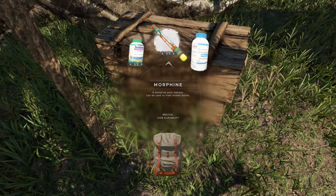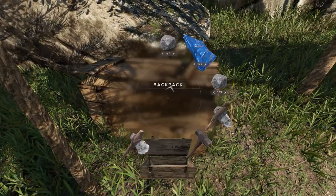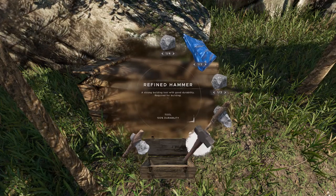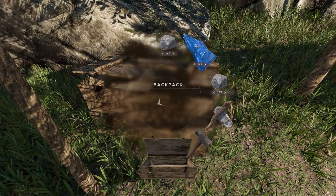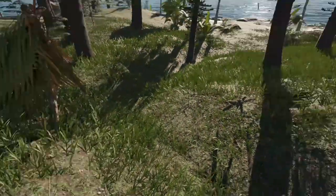Three morphine - that's pretty decent actually. I need the tarps. The hammer is good and there's a refined axe - I'll store the refined axe for now. The hammer I don't need immediately but I will soon.